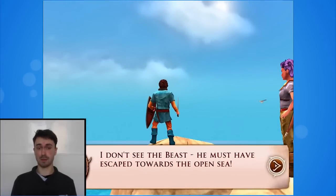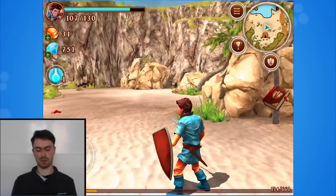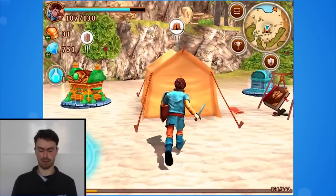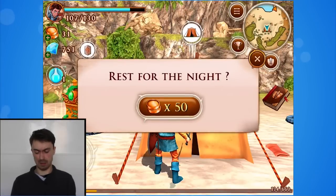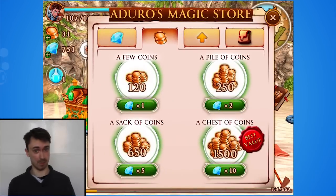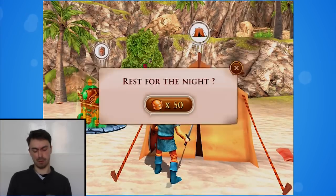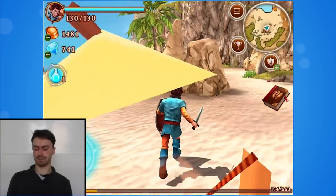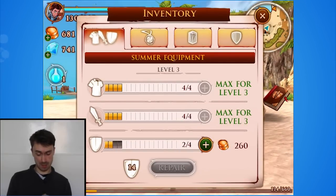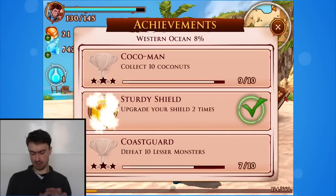I don't see the beast — he must have escaped towards the open sea. Find a boat so you can cross the sea. I'll show you how rest works — I don't have full health at the moment. Rest of the night costs 50 gold. I don't have enough, but luckily because I've got loads of gems on the developer account, there are some perks to this job. I'll just buy some coins. Rest of the night, 50 gold — and just like that I've got full health. I can upgrade something — let's just upgrade everything. Why not? And I've completed an achievement.